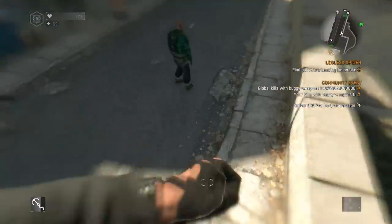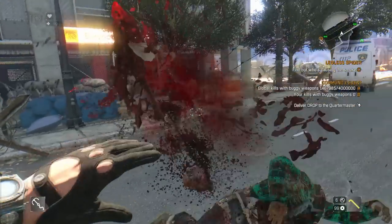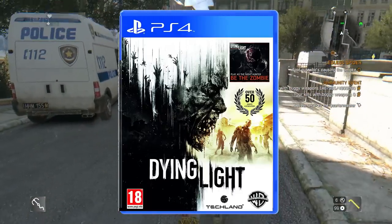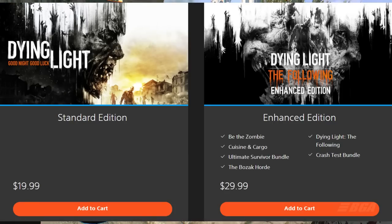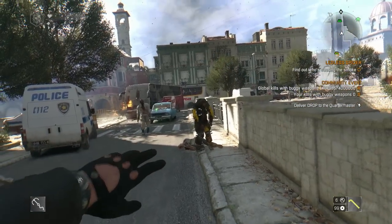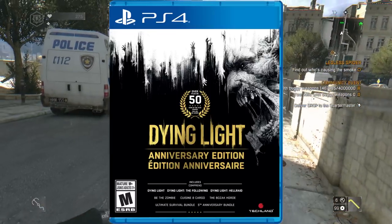Hey everyone, welcome back to my channel. Today we are going to talk about the Dying Light Anniversary Edition. As you all know, we have 2 different editions for Dying Light — the Regular Edition and the Enhanced Edition. The Enhanced Edition has the Be the Zombie DLC, Cuisine and Cargo DLC, Ultimate Survival Bundle DLC, The Bozak Horde DLC, Dying Light The Following DLC, and the Crash Test Bundle DLC. And right now we actually have a new edition called the Anniversary Edition.